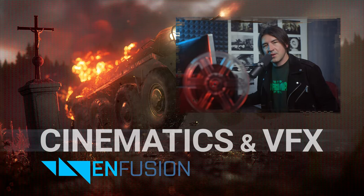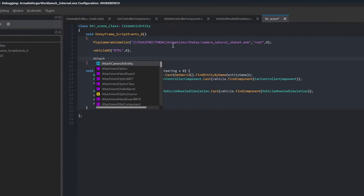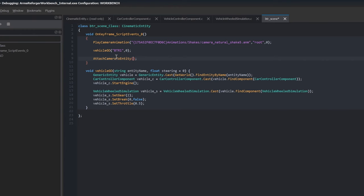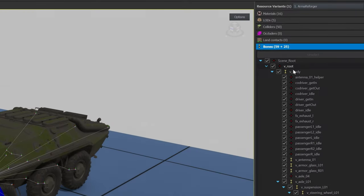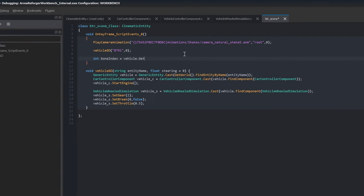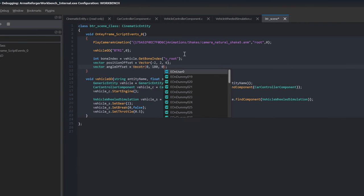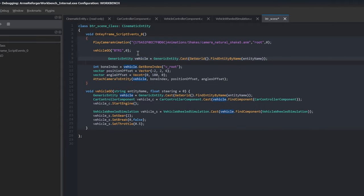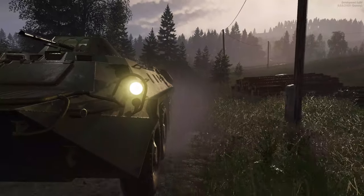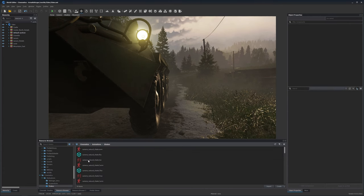Do you remember the scene in the trailer where the camera was attached to the side of the vehicle? That is created by this camera attach function. The second value is the bone index we are attaching to, so we can open the mesh and look at the bone list. We use this get bone index function, create a vector of position offset and a vector of angle offset, then fill in the attach camera entity function and copy the search line for the vehicle. And now the camera is attached to the vehicle — we can play more with the numbers, and we mocapped more crazy camera shakes.